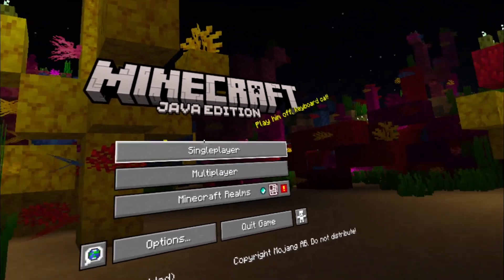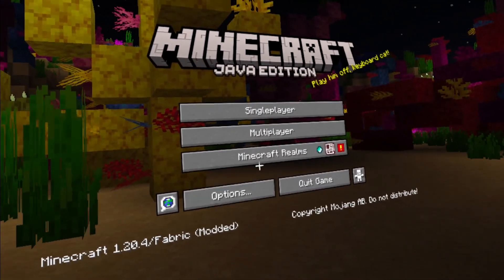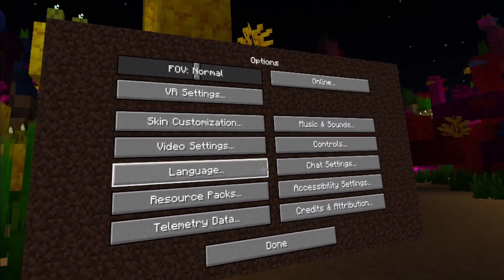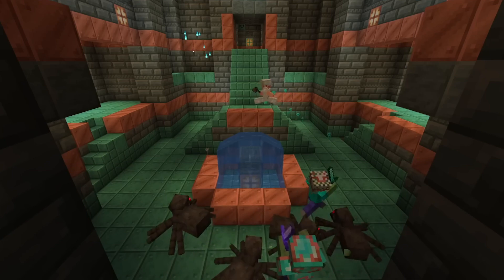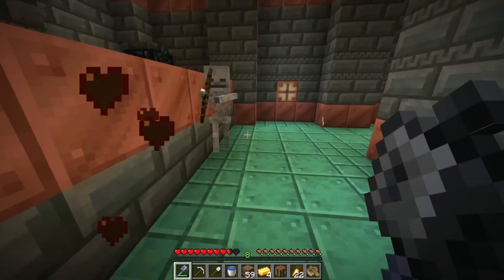Once inside, you have access to everything you're normally used to — from multiplayer to single player, as well as lots of options to tailor the settings to your personal preferences. This makes it altogether the easiest and quickest way to fully get Minecraft running on your headset, including mod support and possibly the best performance you can dream of.